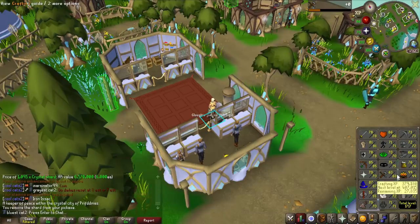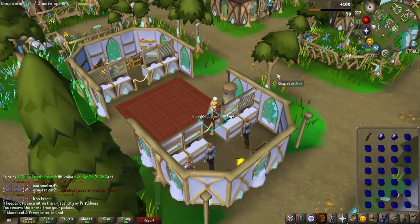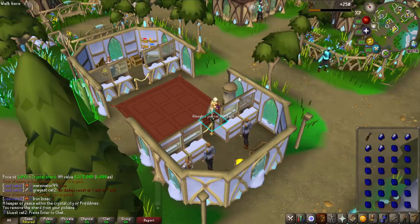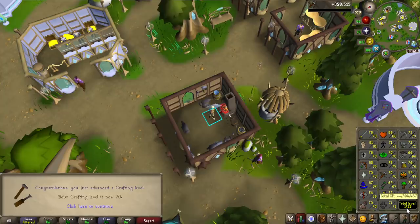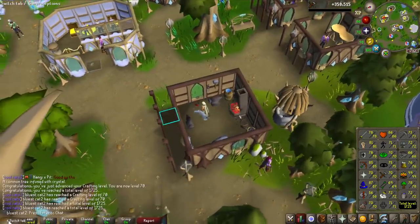I want to work on my crafting a bit. So I'm going to get as much out of the gems I have that I've got from the corrupted gauntlets — I'm going to be crafting all of them and then also use my 9,000 gold bars to make jewelry out of them. Let's see what level we end at. Quite a lot of crafting later, this is going to be two big milestones: 70 crafting and 1725 total.